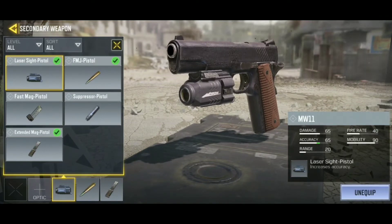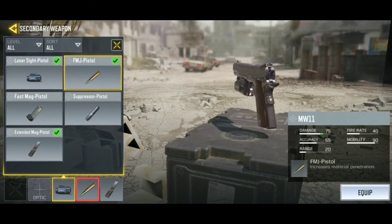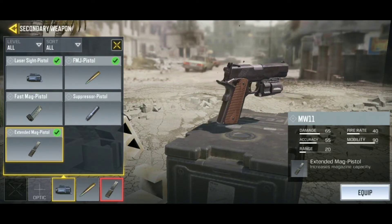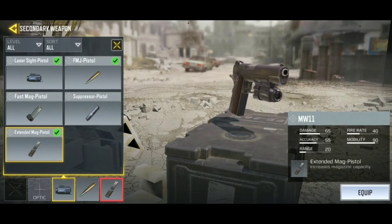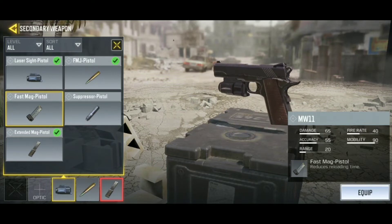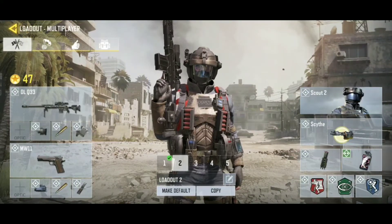For the laser sight, you can definitely use it — it will increase your accuracy, making the handgun more deadly. You should also use FMJ pistol bullets, which increase the damage to 75, making your gun even better. For the remaining two attachments — fast magazine or extended magazine — I recommend extended magazine, because having three to four extra bullets can easily help you finish off an opponent without running dry.